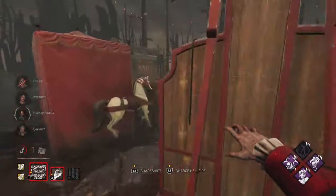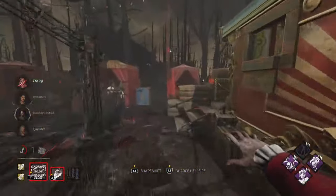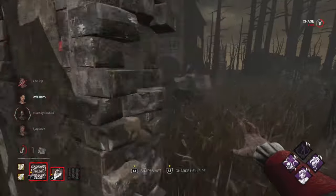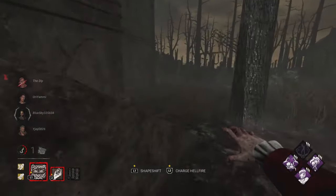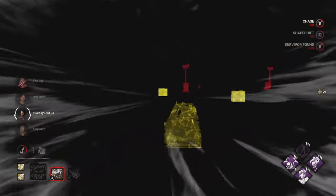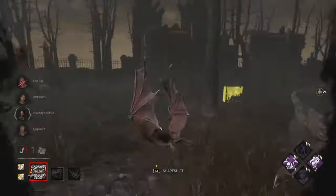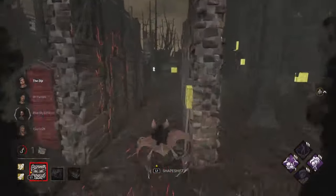We also have another totem active we can use for yet another Plaything, but we're mainly holding onto the 30% repair speed decrease as much as we can since that's our only slowdown right now. Ace didn't realize I was rolling up, but I figured I'd go for Jane because I didn't want to deal with Endurance, and it's Ace's first hook so it wouldn't be worth over-committing. We just look around and check the gens to make sure they're regressing.